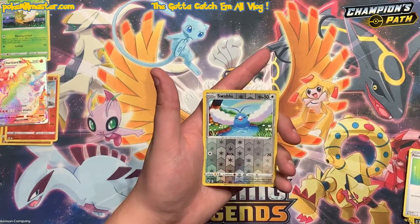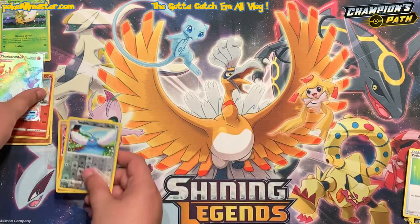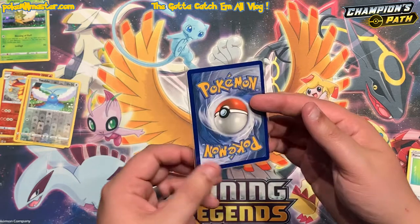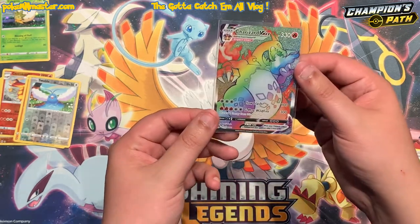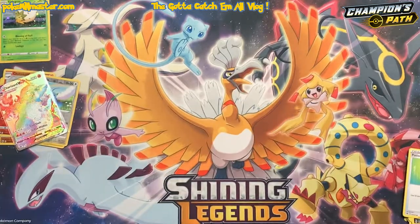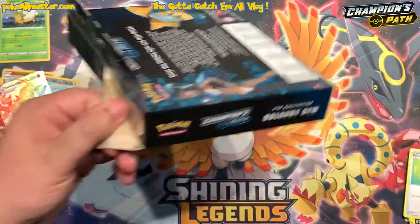This pack — Reverse Swablu and a Zygarde. Let's take a look at him one more time before we crack into the other two boxes. So that came out of one of the green boxes, which is the Turfield Gym. If you guys are superstitious, go chase those green pin collection boxes if you find them in your Walmart or Target. Can't believe we pulled that.